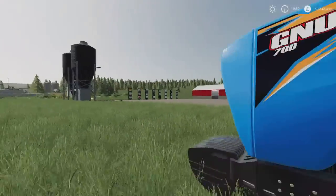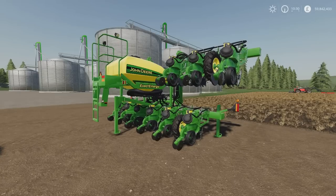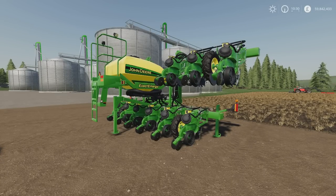Now, I am absolutely certain — 95% certainty — that this is going to need an update. This is the 1725C 12-row planter by John Deere. It's 17.34 megabytes download, 14 slots on console, and it's by LR Modding. It's an 11-metre planter and it plants everything — all the crops — plus it's a direct drill. Bit of a result, all of that. Until you go to buy it.